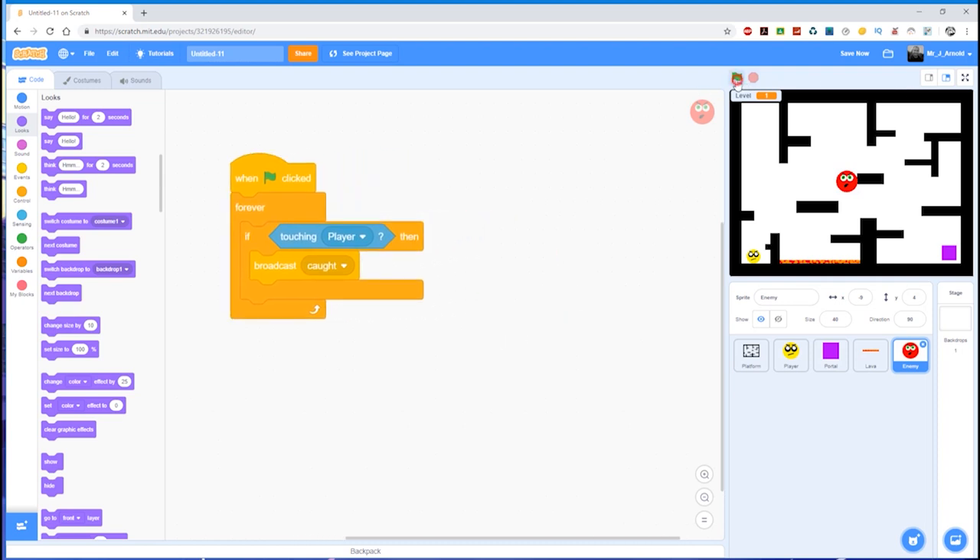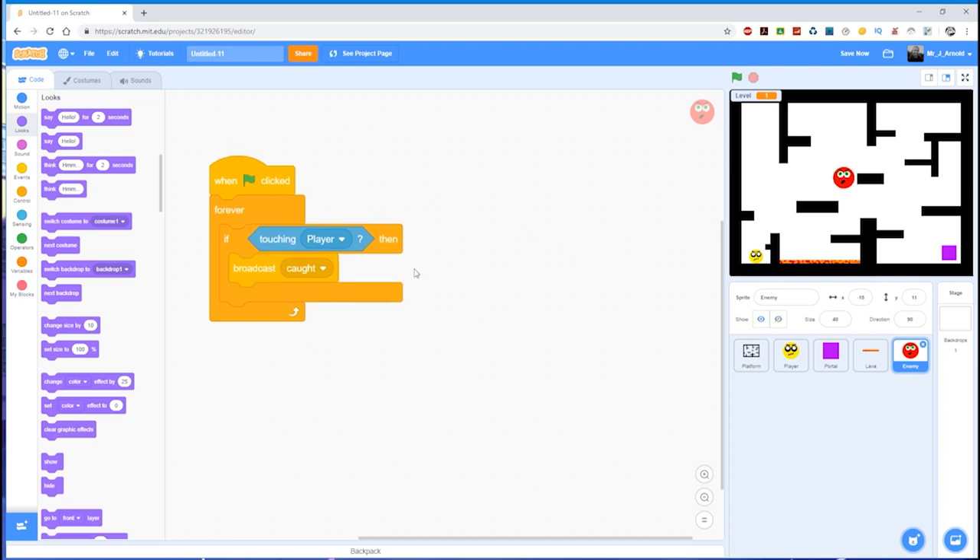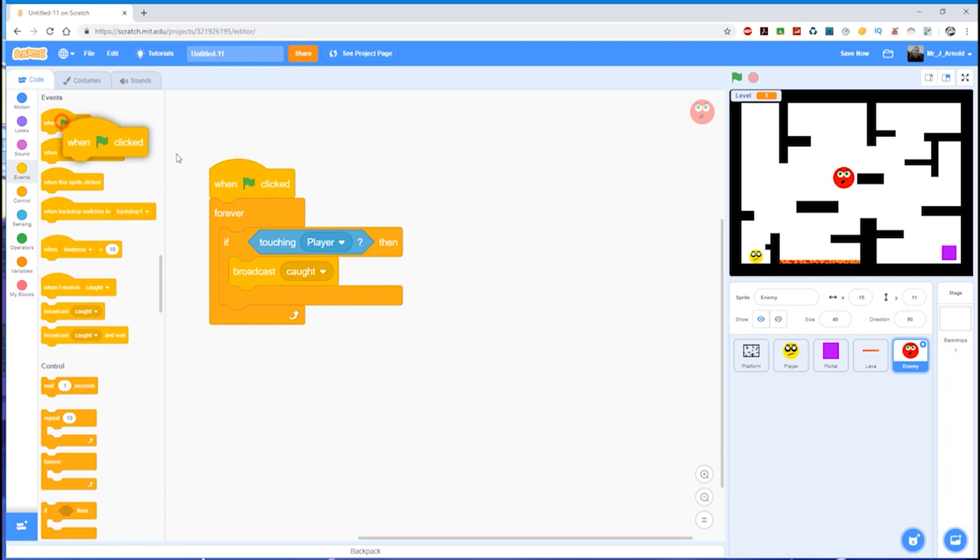Of course, when we run the game, although the player can move around, the enemy isn't going anywhere. It will work — if I jump up and touch the enemy, the player does go back to the beginning — but there's no 'ouch' message displayed. So how about getting this little dude to move around? We want a separate block of code, so let's grab the green flag block.